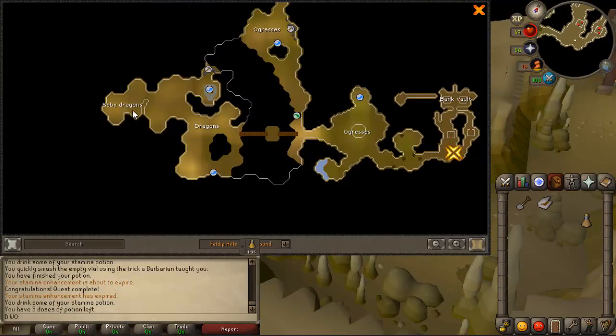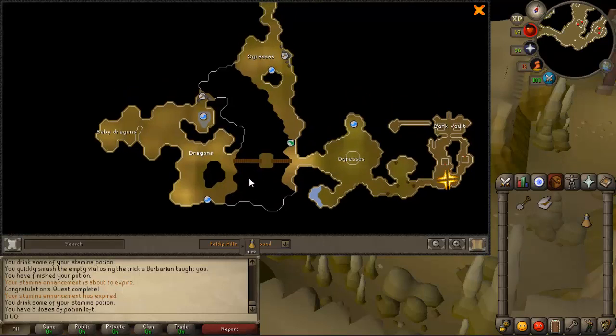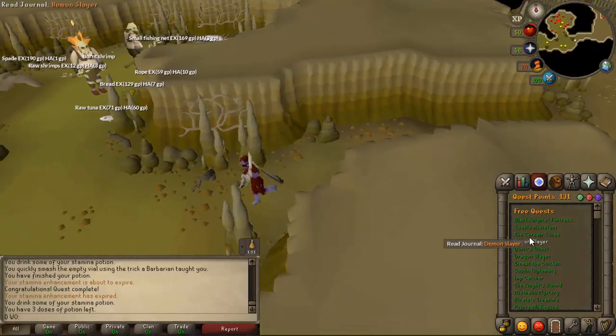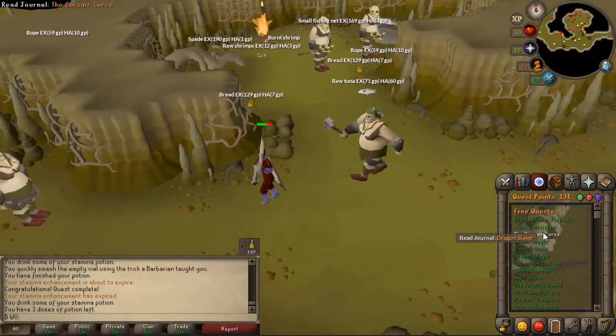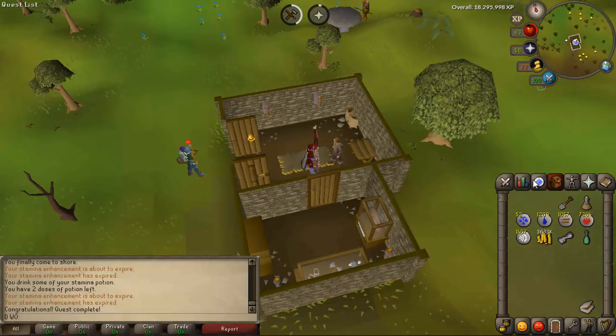I believe I made a mistake — what I was going to show is this area here where it has baby dragons of every type, and it had green dragons and baby dragons. I thought that was really overpowered for free to play, it's probably gonna get botted to hell. But it turns out they're across this bridge. It does look a hell of a lot nicer now — all free to play — quest complete.